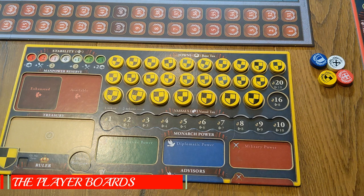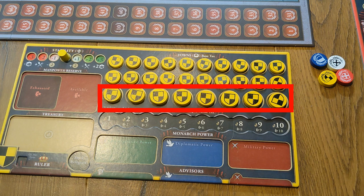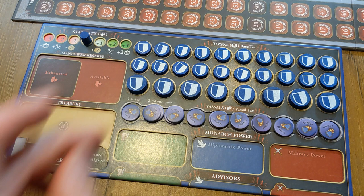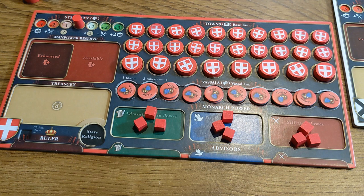Each player on their player boards places their stability marker at zero on the stability track and fills the town track with 20 small towns and eight large towns. On the vassal track, each player places one vassal token on the first spot of the track and two in every other spot of that track. Unless stated otherwise in the scenario, each player puts three monarch power cubes in each of their power pools: administrative, diplomatic, and military.